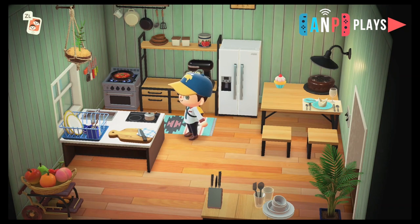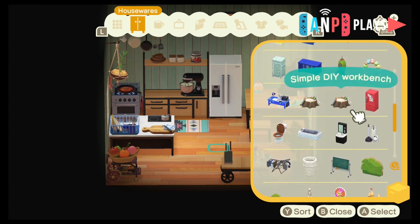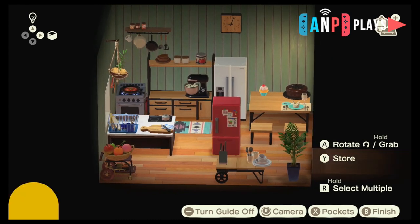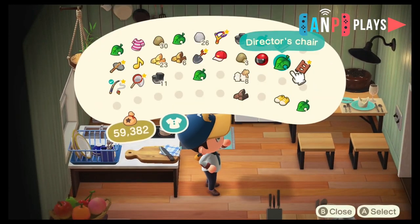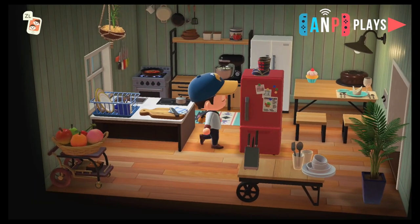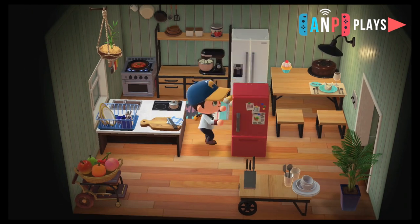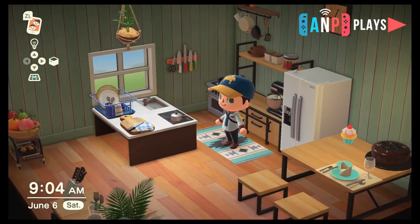Right now this is my simple kitchen — I don't have all the ironwood furniture, but I feel like I have enough to make it a pretty nice uncluttered room. I just got this double fridge; I used to have the red fridge. One thing I appreciate about this bigger fridge is you can place things on top of it, like these samurai shoes. I put together the fruit basket — I've made a lot of them and given them to my villagers.